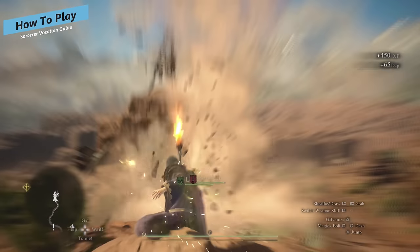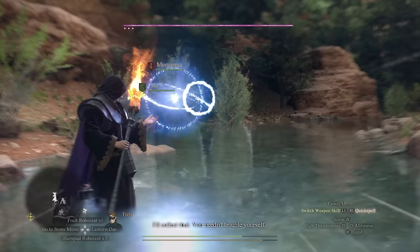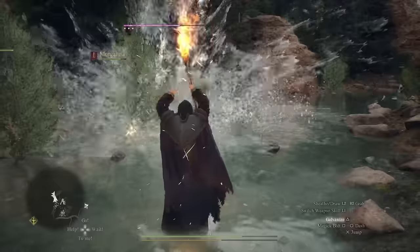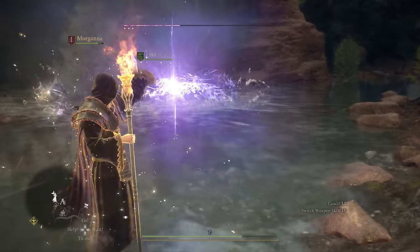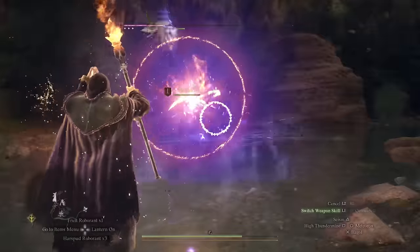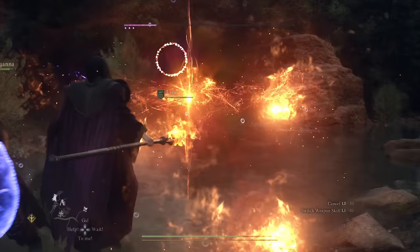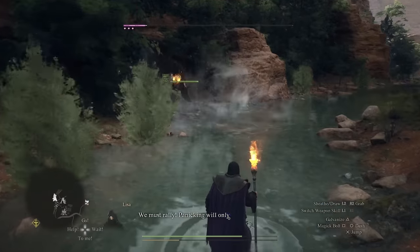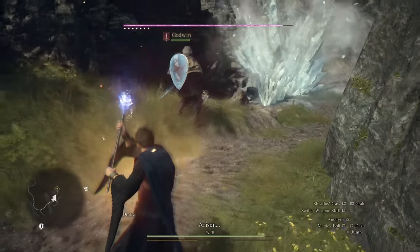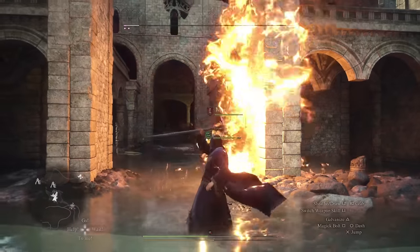Where the mage is a backline healer, the sorcerer is really a backline magic damage dealer. The sorcerer excels at high stamina usage spells with a long wind-up time that devastate enemies. Their triangle skill, Galvanizer, refreshes your stamina very quickly, so you can use your quick spell to dump all of your stamina into getting spells off more quickly. You've got a really nice flow compared to a mage where you need to be more careful with stamina management. As a sorcerer, you can regen your stamina yourself. There's an excellent progression from starting as a mage and then moving into the sorcerer if you want to focus more on damage — specifically AoE damage.